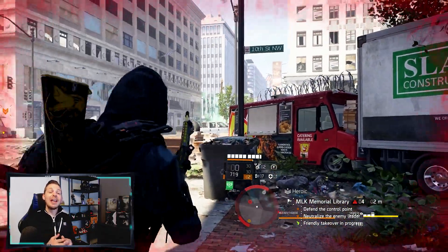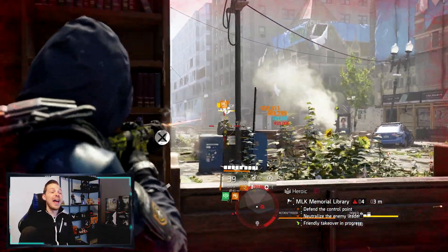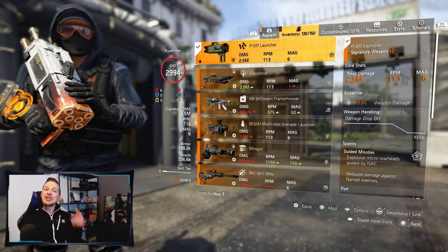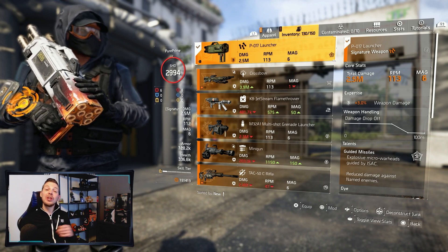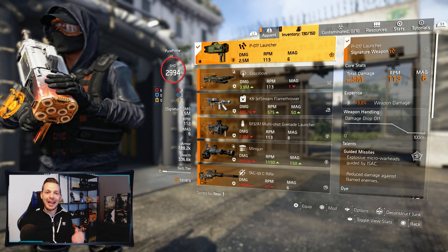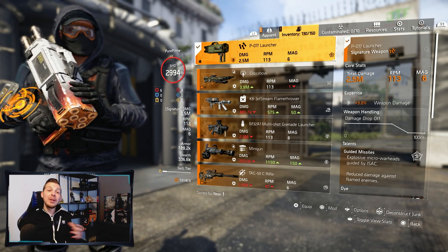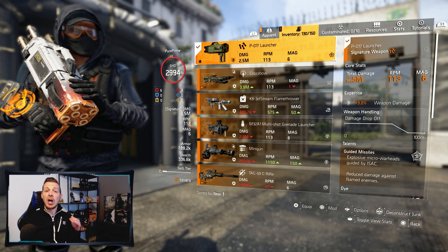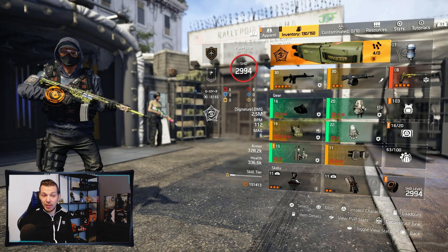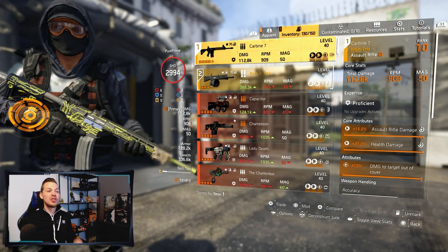Let's show you why this Striker build is so freaking powerful and a lot of fun to play with. As usual, we're starting with my specialization — we're using the Technician specialization. Why? Because we want that Linked Laser Pointer, because I'm using Flatline on my Carbine 7.